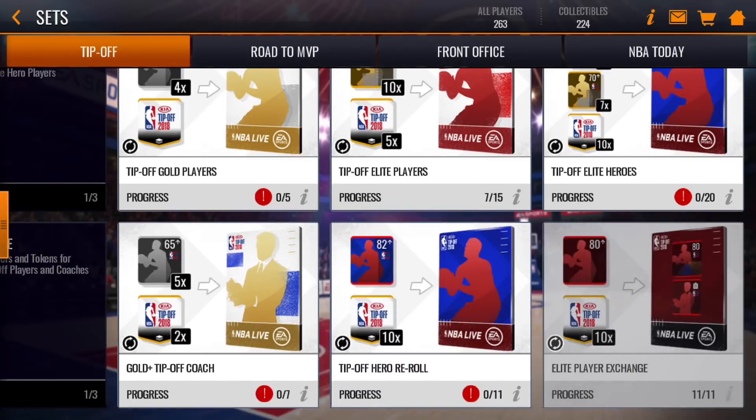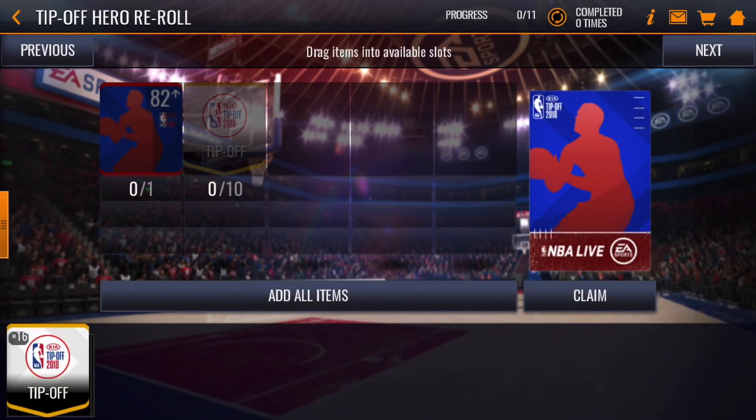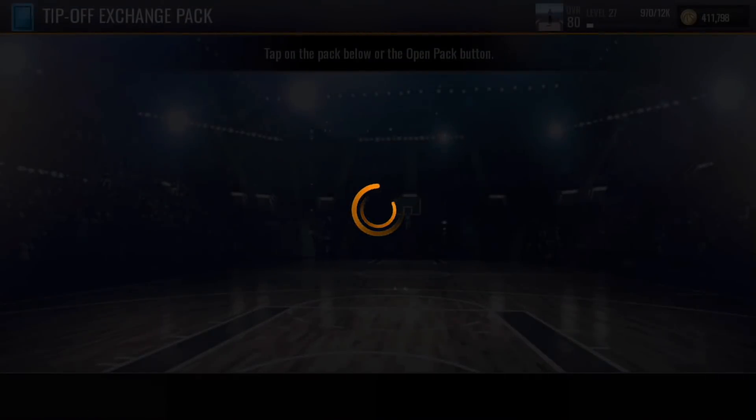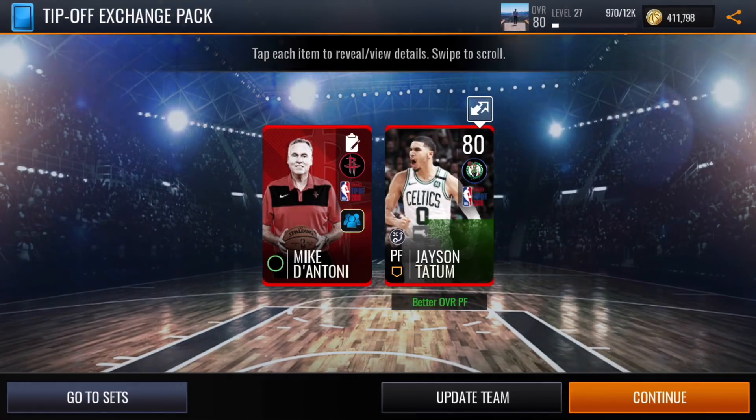Back in the sets, the bottom row is the tip-off exchange. You can exchange silver players and tip-off tokens for a tip-off coach. Another exchange lets you reroll your tip-off hero — so if you get an 82 and really want an 85, this gives you the chance to do that. The elite player exchange lets you put in any elite player plus ten tip-off tokens and you'll receive an 80 overall elite tip-off player and an elite tip-off coach. You can only do this once every 12 hours, but it's a great way to turn unsellable auction house elites into useful program elites.